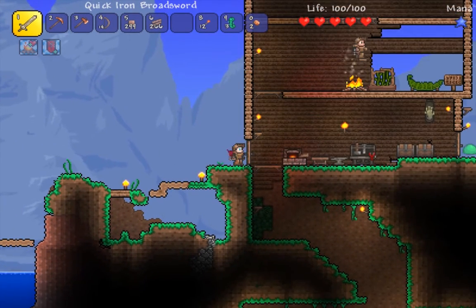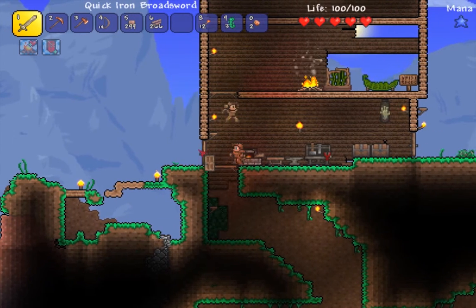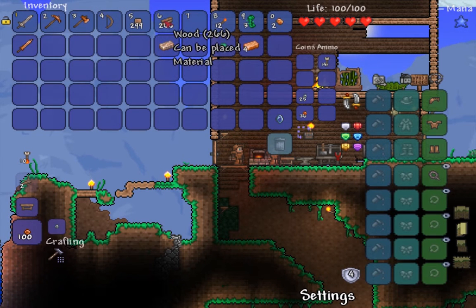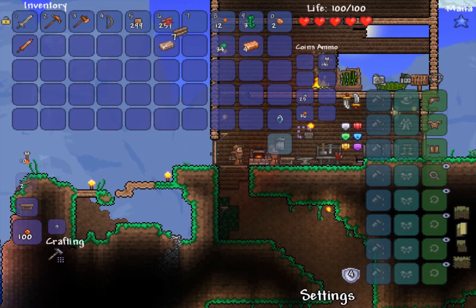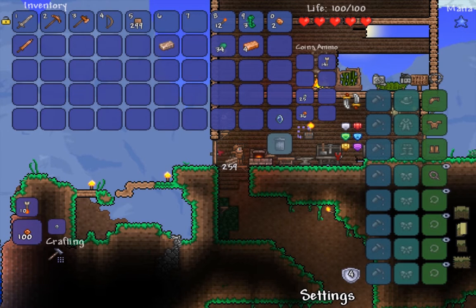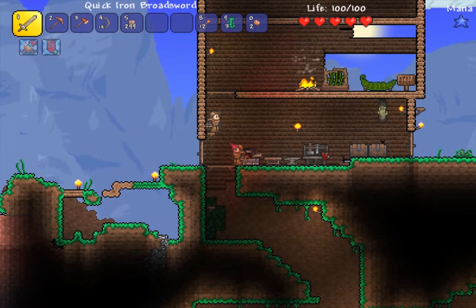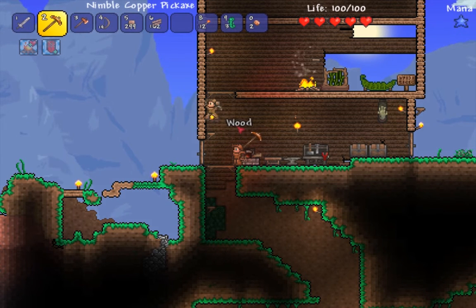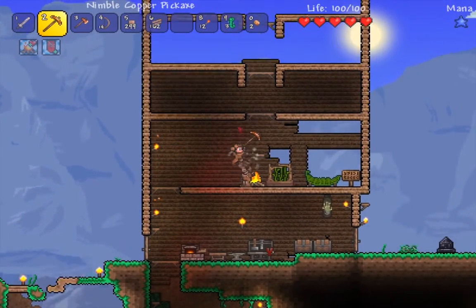Tom, do you wanna go get some more wood? I've got loads. How do I give it to you? Just open up your inventory and then pick it up and right click it onto anywhere. Nice, cheers. Is there a way I can give you like half? I've given you all of it. If you hold down right click, it gives you some of it. There you go, I'll give you some back. It's because I need it for the background walls.